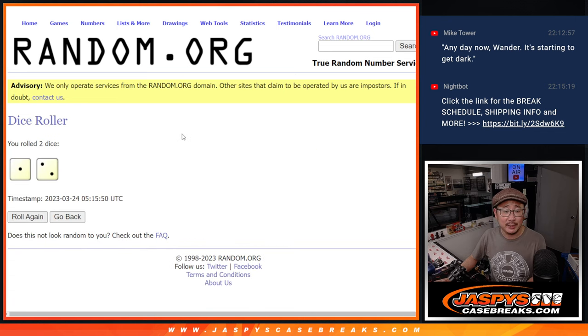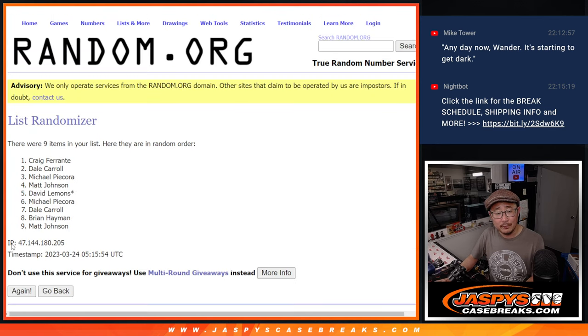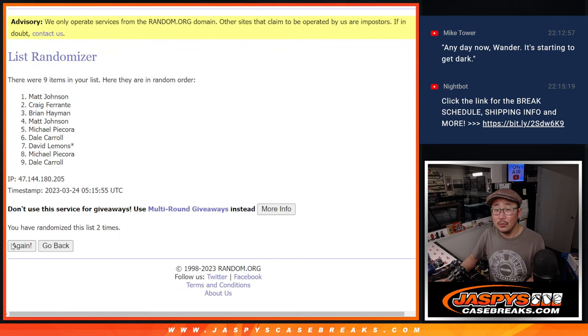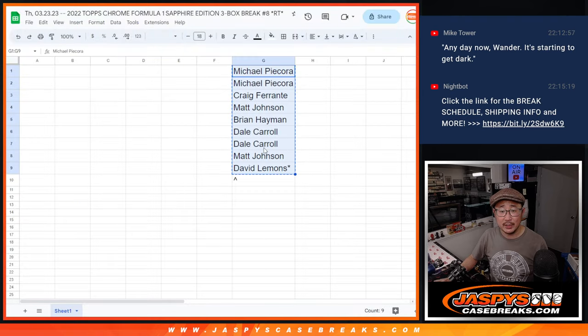Second dice will be for names and teams. Rolling one and a two, three times. After three rolls — Matt. There you go, Matt Johnson. After three times, an extra spot going your way. Bam.